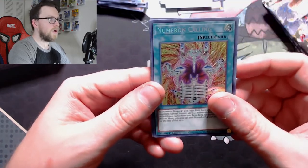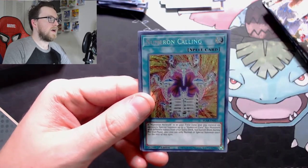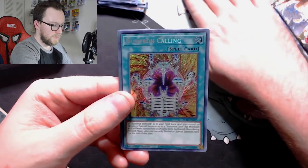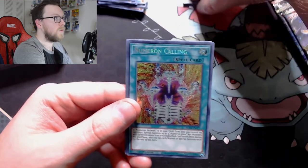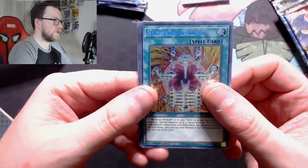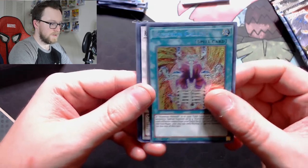And Numeron Calling — that's very nice, we need two of these for the deck. Now we have one, and we also got one of the field spells — Numeron Network. So one down for the Calling, one down for the field spell. We just need one more field spell and one more Calling, so I'm super happy with this.